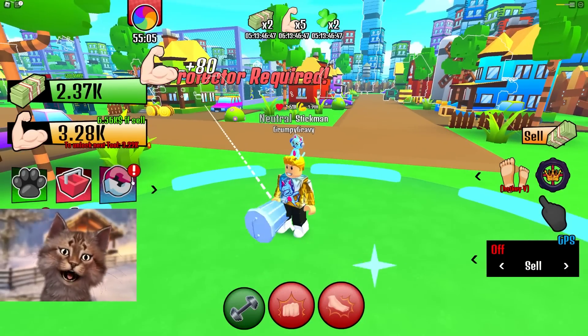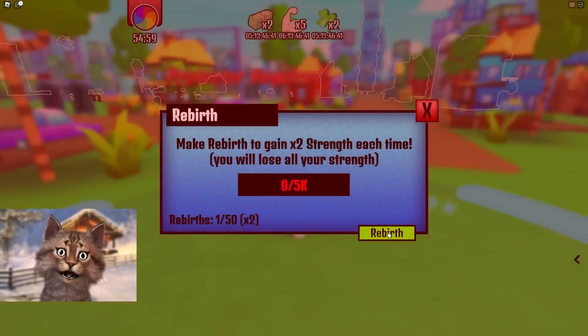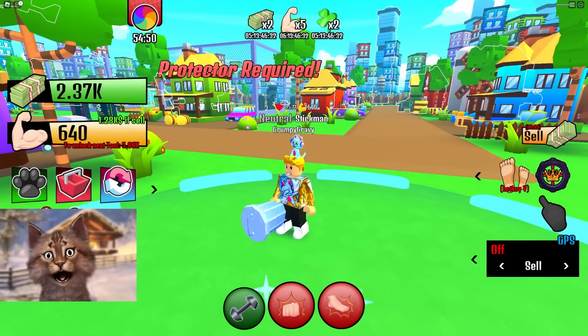We can get the next tool here. And we can also rebirth. So it makes you rebirth and you gain two times strength each time. Oh, let's rebirth — I think that's worth it. Yeah, let's keep rebirthing here. And then now I get two times the strength. Okay, that was definitely worth it.